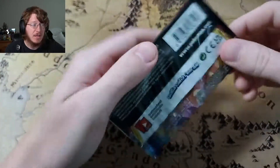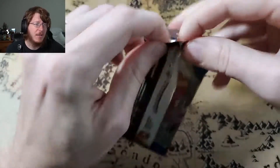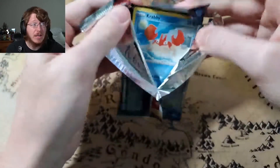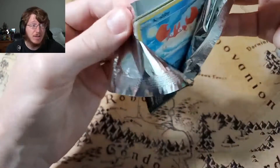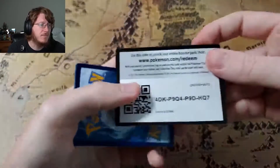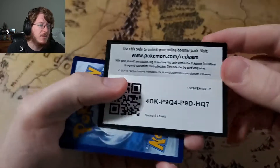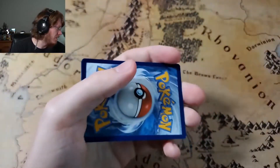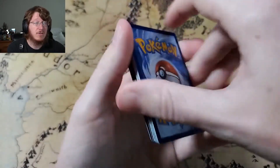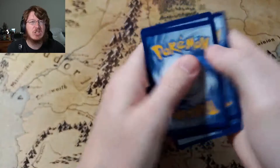Can Sword and Shield base set save the day? There are tons and tons of cards that I have not pulled: Full Art Marnie, the Rainbow Rare Marnie, either Golden Zacian or Zamazenta — a lot of cards. It's been a while since I've actually opened up base set. Oh look at that, they didn't cut the corner down there — that's always interesting. Code card for you guys. Can we get a holo? I just want one holo. It doesn't have to be anything crazy, just something.